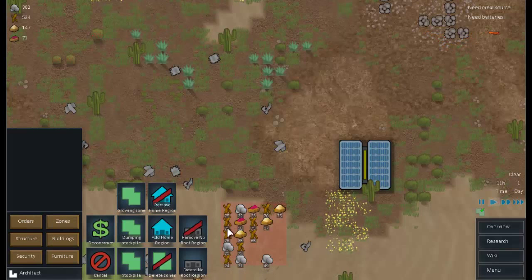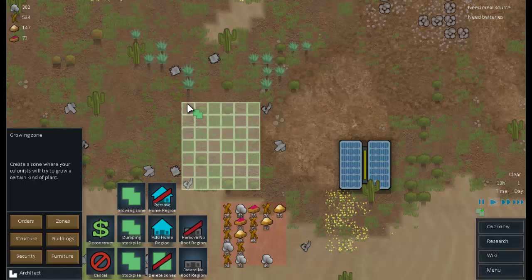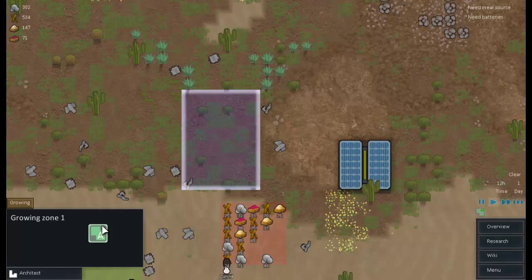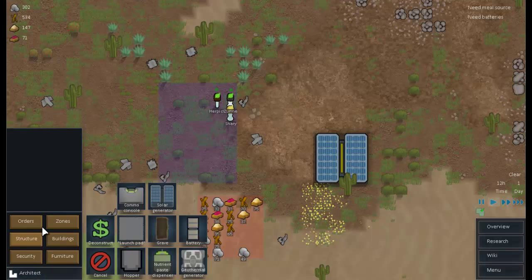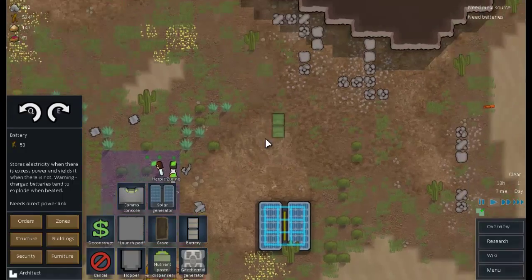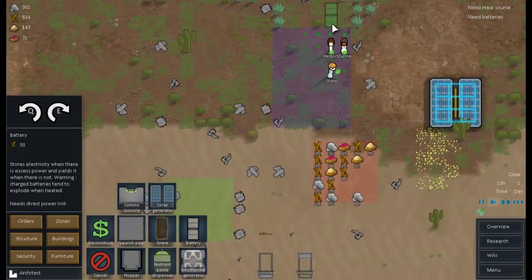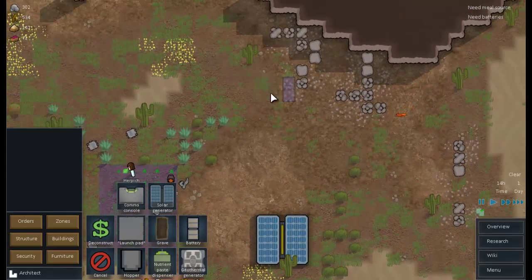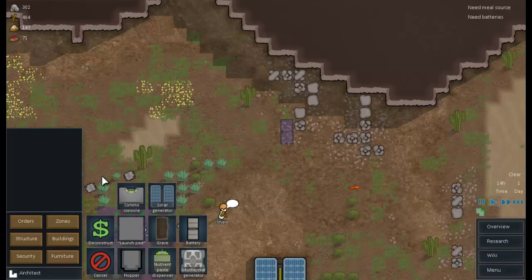Let's start with a zone. Create no-roof region, home region, growing zone. Let's go ahead and start with something like this. Growing zone — you guys go ahead and start growing something. I'm going to jump on that super quick. This is doing no good while it's sitting with no batteries connected to it. I'll back the batteries up against this wall and put them in various cells next to each other. Hopefully someone's already on it. The AI got improved a little bit too — I like that.